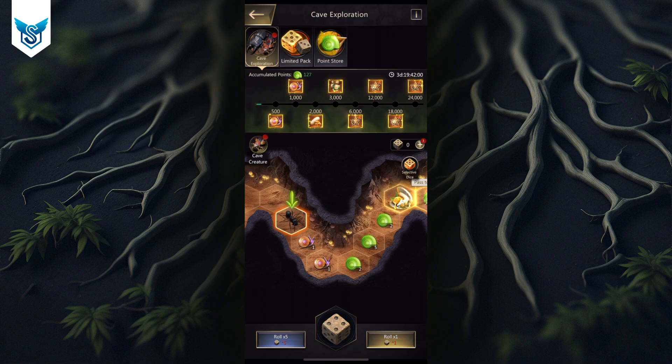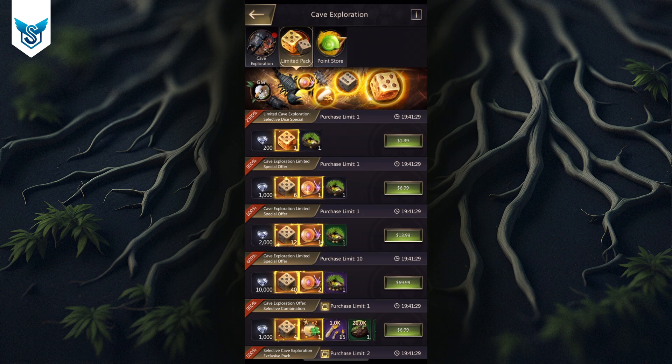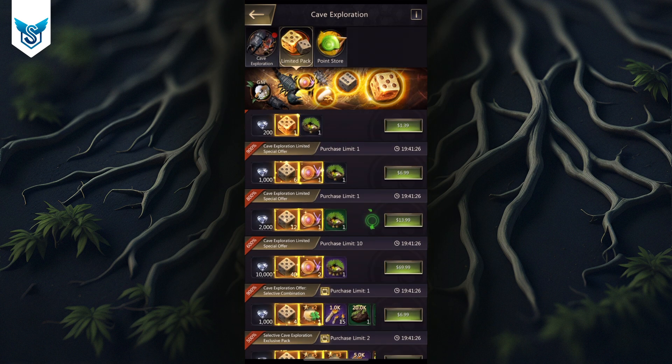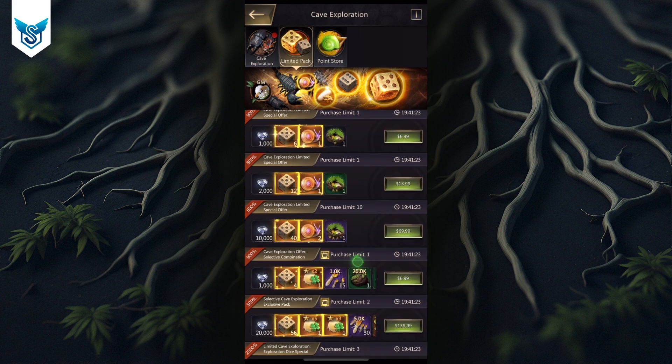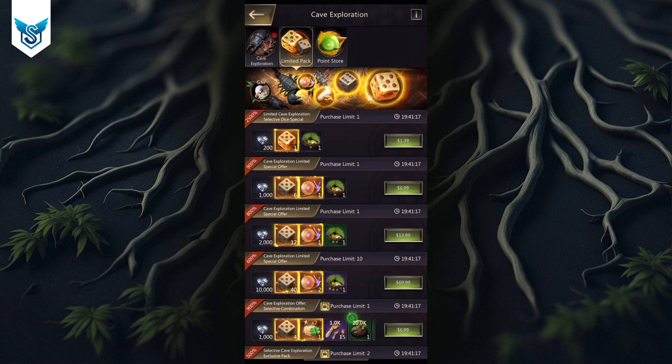So what is the cave exploration event? Essentially you're going through this cave and there's a bunch of rewards you can get on the way. There are point rewards — small ones — and then you pass a certain threshold and get 100 points. You need dice to move forward. There are a bunch of ways to get dice; you get three from your activity points, you can purchase them using packs, and you can also buy some with diamonds.